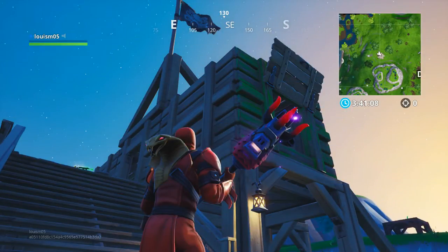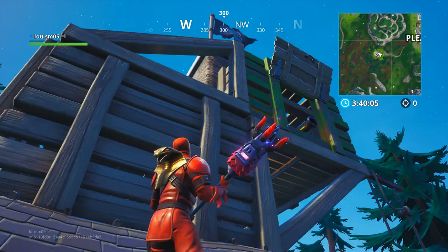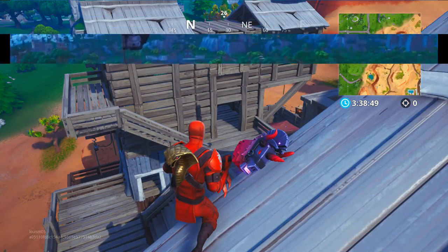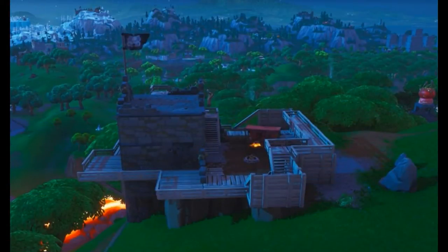The fifth one is in between Loot Lake and Dusty Divot. The sixth one is southwest of Pleasant Park. And the final one is at the bridge northwest of Paradise Palms. That is all of the pirate camps — all you have to do is land at them and you should get it completed.